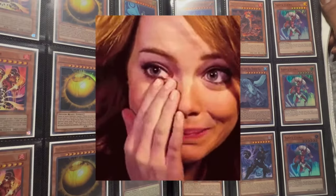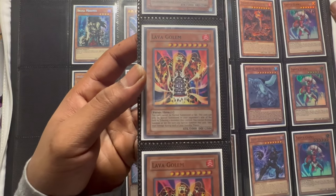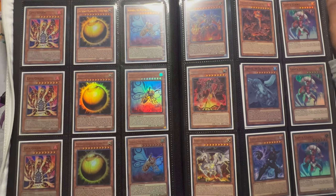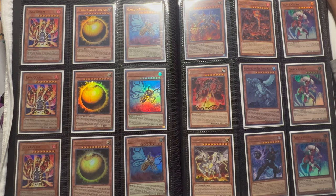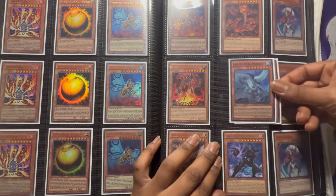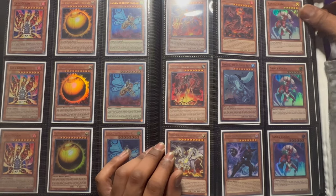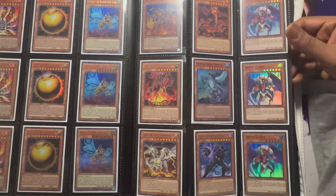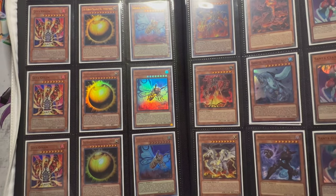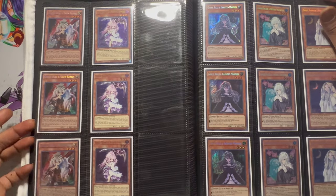We have Lava Golems — these are Retro Pack Lava Golems, they're cool. Then original print Sphere Modes. Gadarla the reprints, and a bunch of random Kaijus. I think there's double Gamma Seal, triple Santa Claus — this card is searchable off of same-name and you use it that way, which is neat.